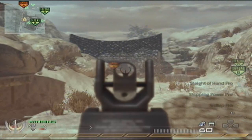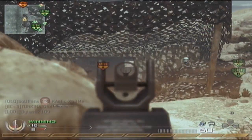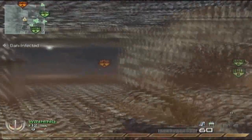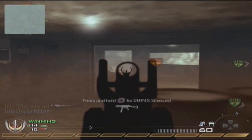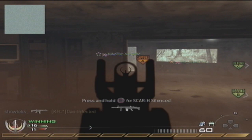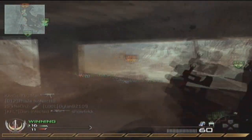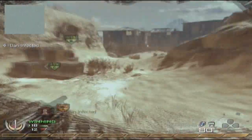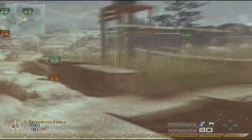So my weapon choice here is the FAMAS with FMJ. You probably think why FAMAS with FMJ? I'm not sure if some of you use this, but it's like one of the first times I've seen anyone use FAMAS FMJ. I could be wrong, but usually when I see people use the FAMAS it's usually with red dot sight or holographic sight, or in some cases the launcher.